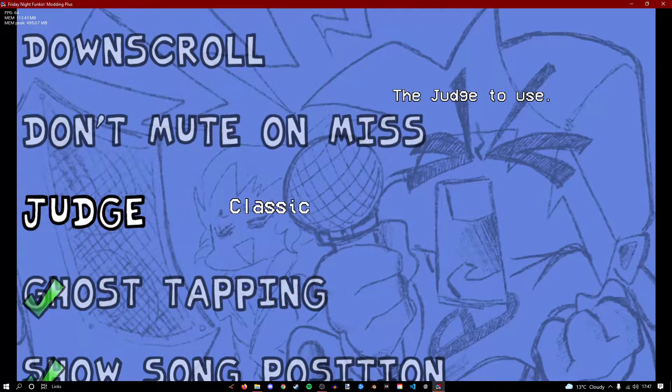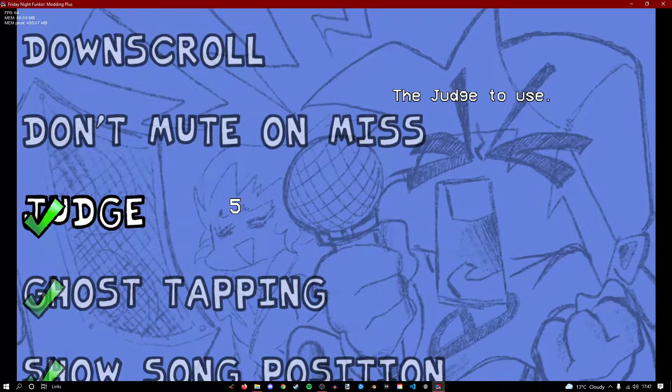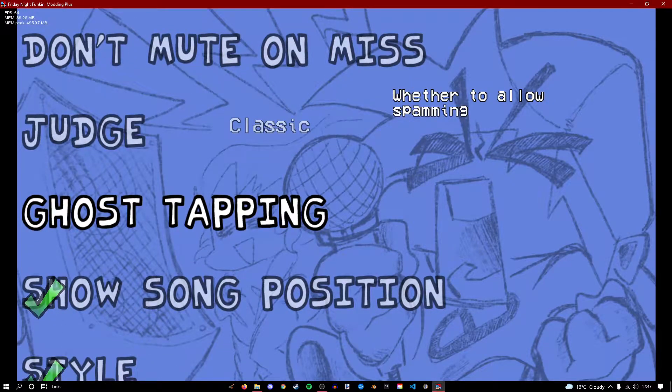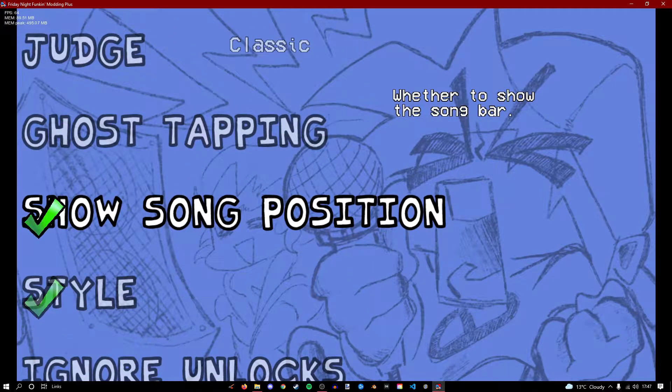Judges — for whatever reason I don't think there are some of the other judgements, but there will be. Ghost tapping is that thing in Kade that I hate, so I'm gonna turn that off. Song position shows like the song bar, which is also on Kade engine — it shows you how long of a song you have left.